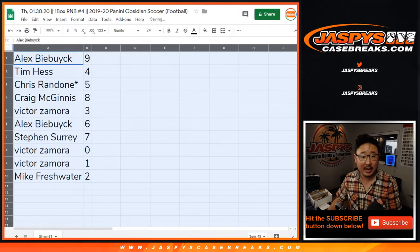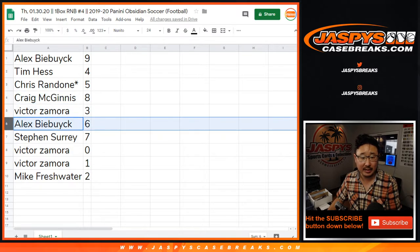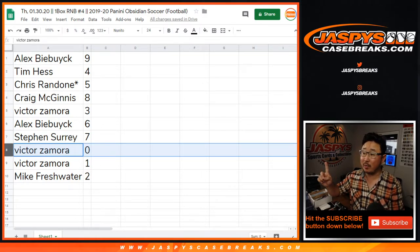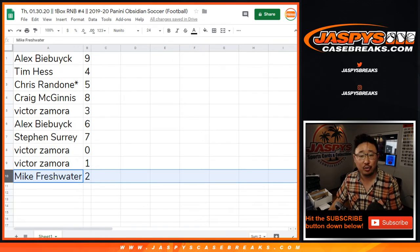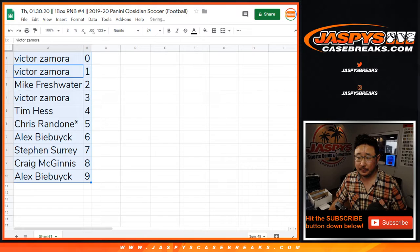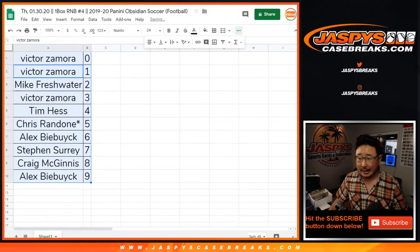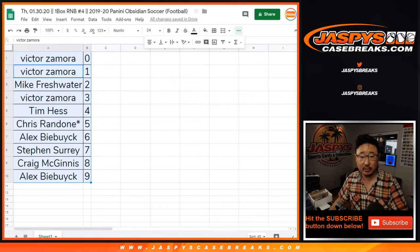All right, so Alex with nine, Tim with four, Chris with five, Craig with eight, Victor with three, Alex with six, SKS with seven, Victor Z with zero and one — zero would get you any and all redemptions including one-of-one redemptions, but you already have number one, so moot point. Mike Freshwater with two. Let's sort by number. Trade window closed.